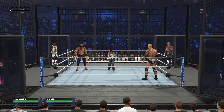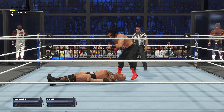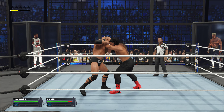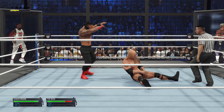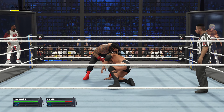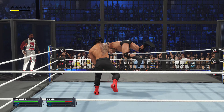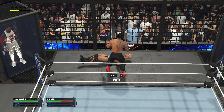The Elimination Chamber looms over our superstars in this one. Things are now underway with Roman Reigns and The Rock. Looking on with eager anticipation, we see the pods occupied with Seth Rollins, Jey Uso, Jimmy Uso, and Cody Rhodes. When it comes to the luck of the draw, being one of the first two competitors in the chamber isn't exactly the same as winning the lottery.